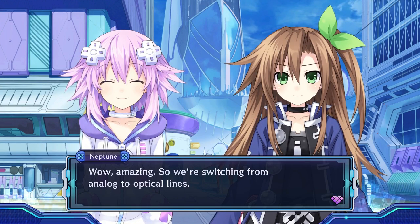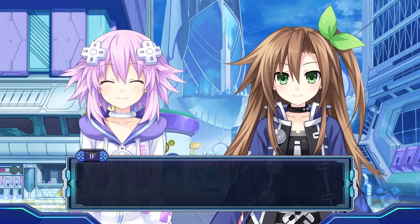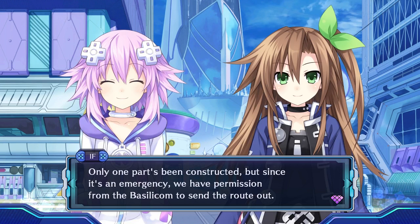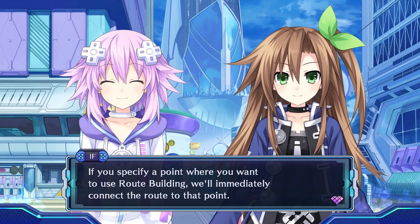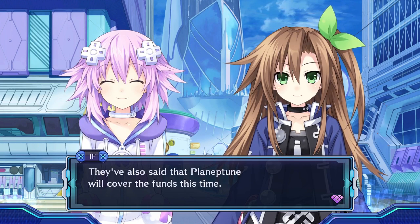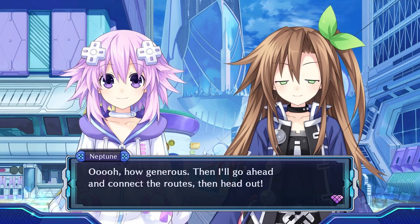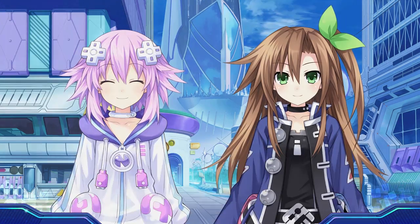So we're switching up from analog to optical lines? Normally, this area is going to be moving with your protection. Only one part of its construction, but since this is an emergency, we have permission from the best rule. Send the route out. If you specify a route where you want to use the building, we'll immediately connect the route to that point. They've also said they plan to recover the funds this time. I don't have to spend money! How generous! Then I'll go ahead and connect the route, then head out. Thanks, Iffy! Be careful out there.